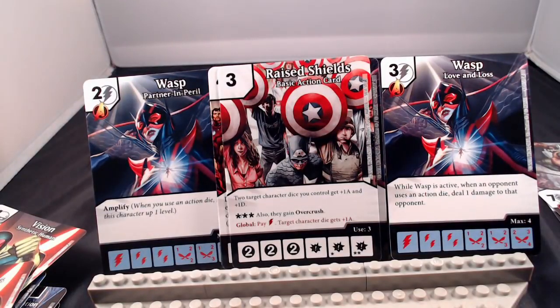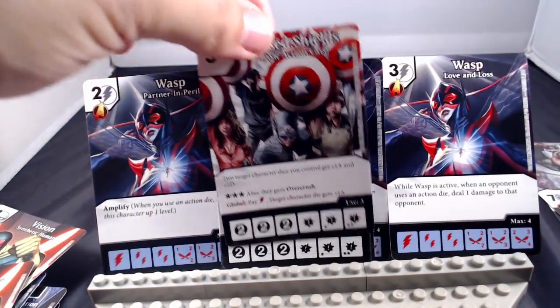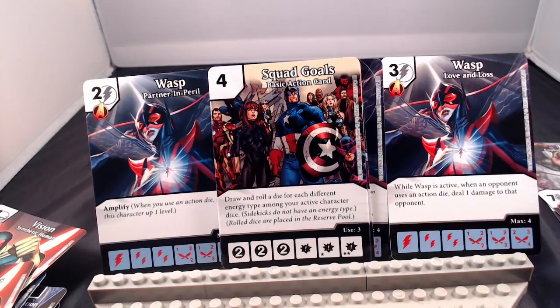Raise Shield: two target character dice you control get plus 1/plus 1. With the burst or double burst, they also gain overcrush, and if you pay a bolt, target character die gets plus 1 attack. I like it — having that global is great even if overcrush is chancy. Squad Goals: draw and roll a die for each different energy type among your active character dice. Sidekick and stone go to energy, the rest go to the reserve pool. I love the idea of using this with Spot — if I have four different energy types, I'm drawing and rolling eight dice with this.